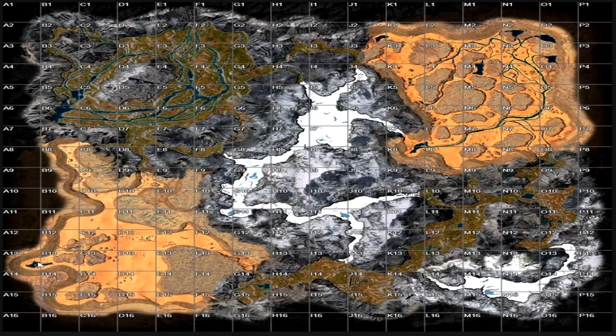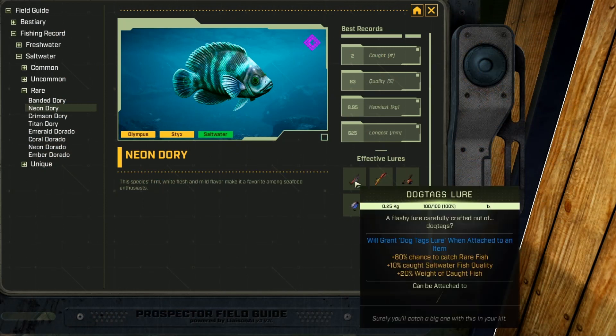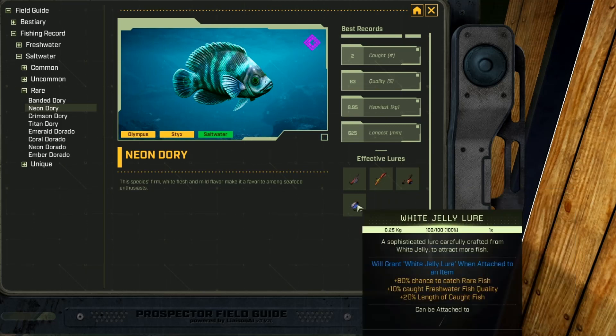This fish is called the Neon Dory, and it is a saltwater rare fish. I've only found this on Olympus — down at A13 and B13 in the desert, west of the desert where the water is. This is another one that says Sticks but I couldn't find it there. It does like dog tag, rubber, poison sack, and white jelly lures.